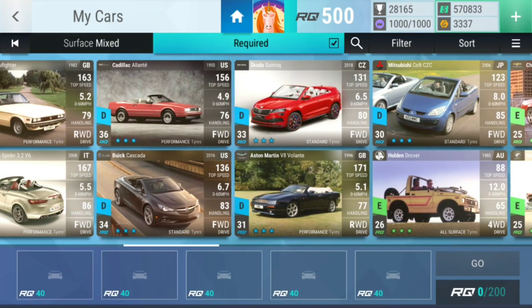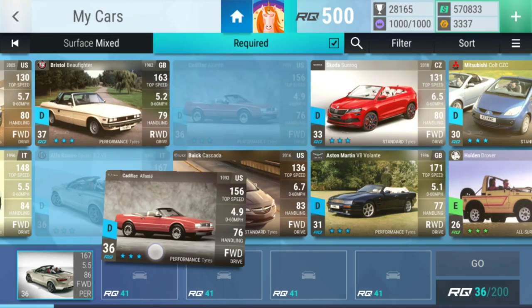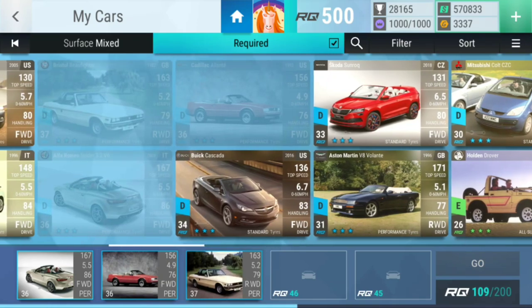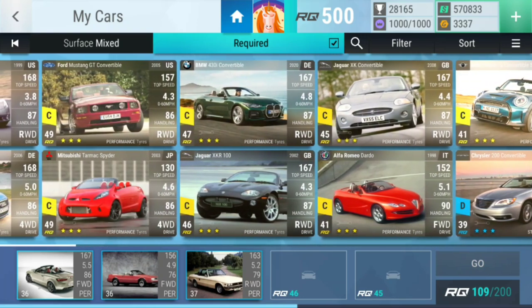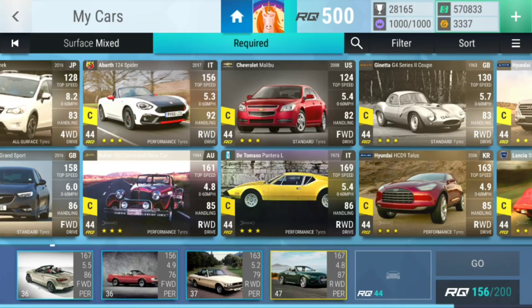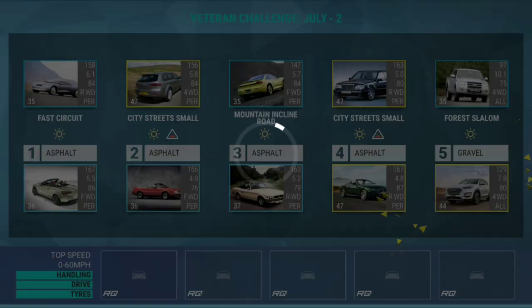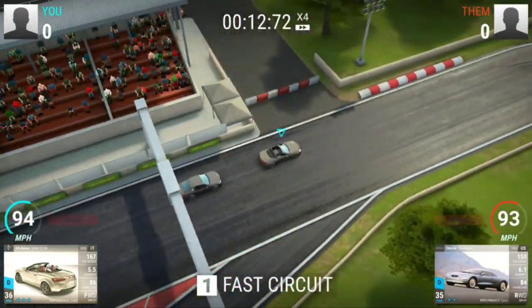I don't have that car, I don't have that car, but I do have this car, and this car, and this car. Then let's go to not convertible 44 and search for the first old service car, which is this one, and let's just use that one. We're definitely going to win that one, easily.